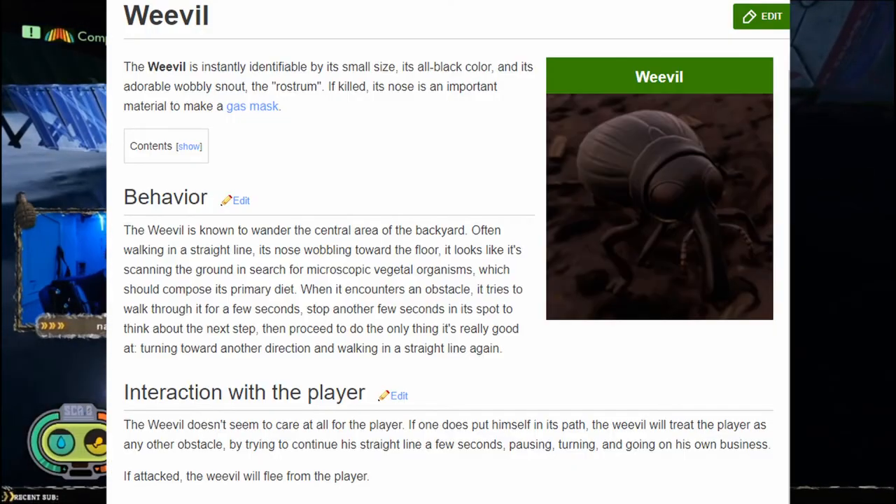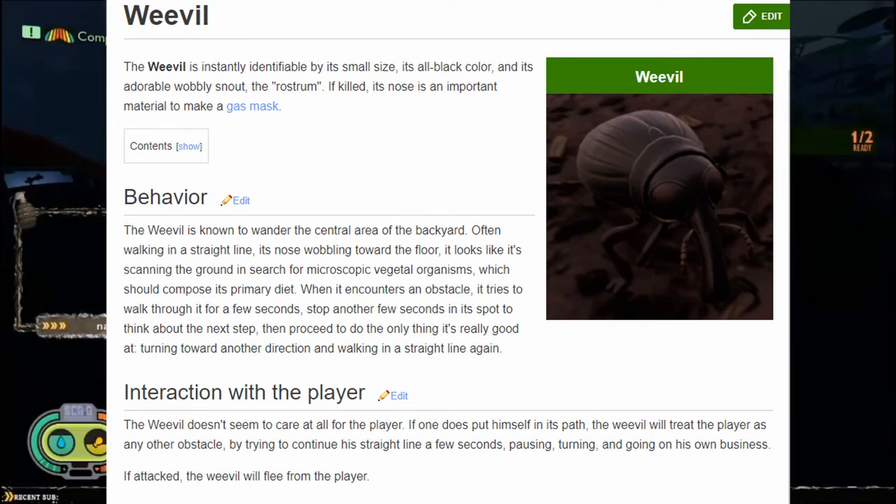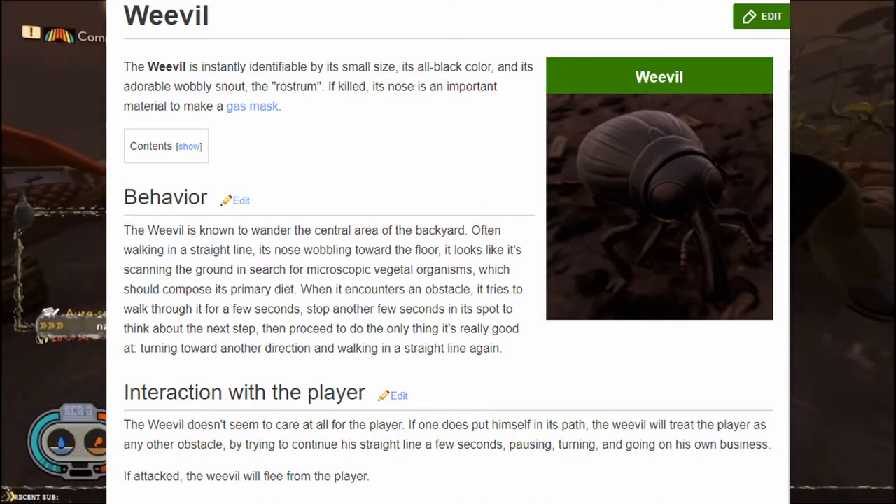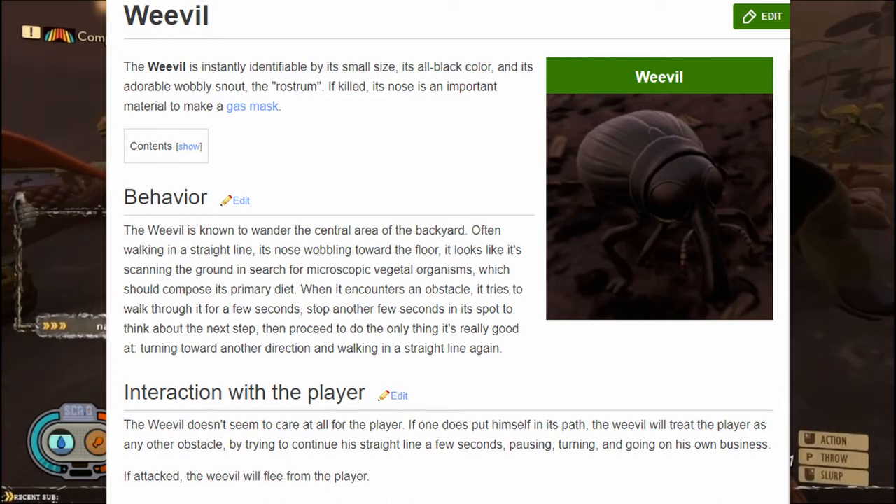Now the weevil — the little Squidward-looking dude. The weevil is instantly identifiable by its small size, all-black color, and its adorable wobbly snout called the rostrum. Its nose drop is important to make the gas mask so you can go into the gassy area. The weevil is known to wander the central backyard, often walking in a straight line with its nose wobbling toward the floor, appearing to scan the ground in search of microscopic vegetal organisms that make up its primary diet. When it encounters an obstacle, it tries to walk through it for a few seconds, stops to think, then proceeds to walk the other way. As for its interaction with the player: the weevil doesn't seem to care about the player — if one does get in its path, the weevil treats the player as any other obstacle, pausing and turning to go on about its business. If attacked, the weevil will flee from the player.